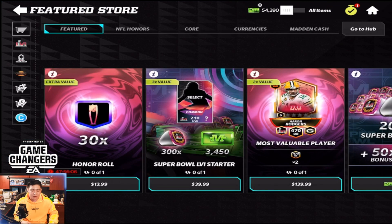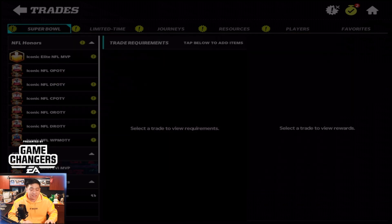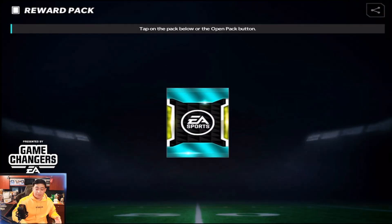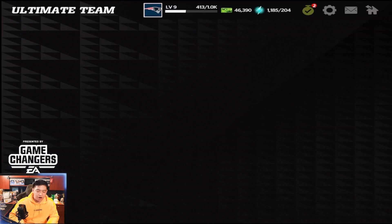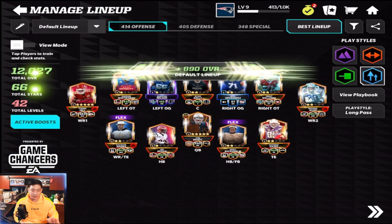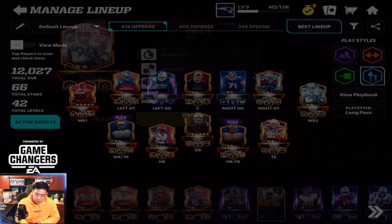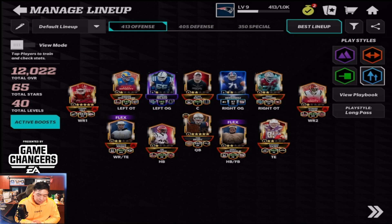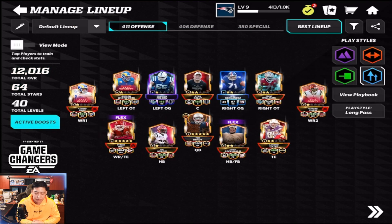Going back to the Aaron Rodgers set, putting in the requirements — boom shakalaka, there it is! Let me just buy the packs quickly. There we go, we got all the necessary requirements for the 500 overall Aaron Rodgers. He's going to be 470 but we have to rank him up to two stars. I really like the card artwork for the iconic elite players.